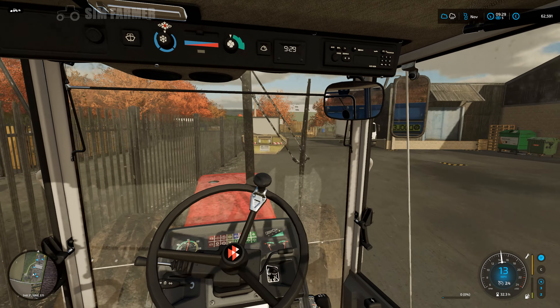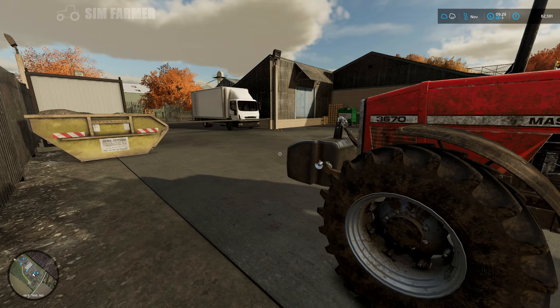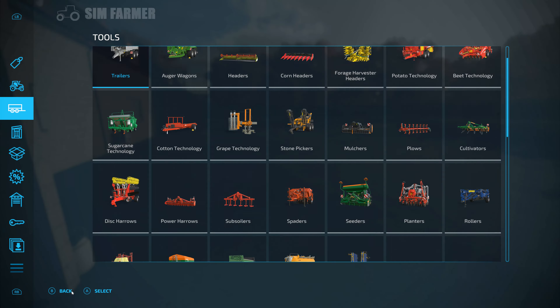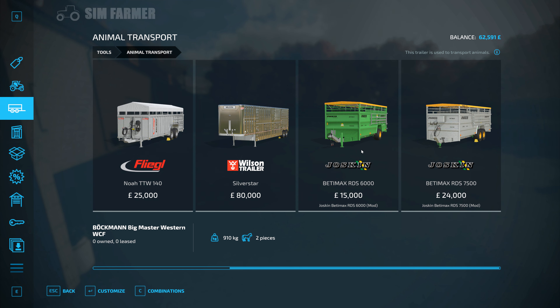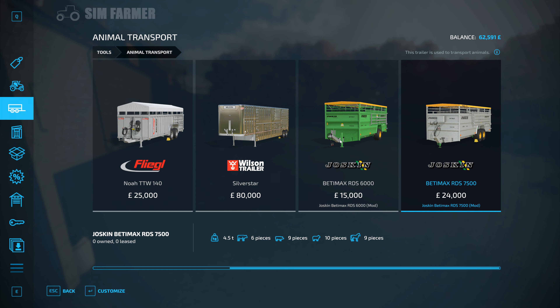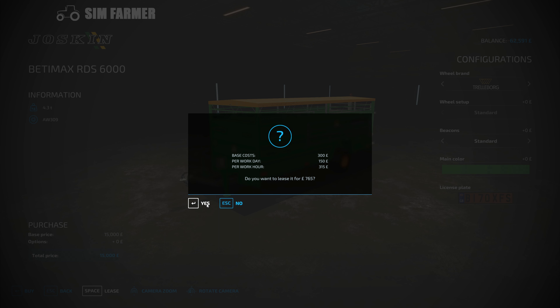We'll leave our trailer down here for now and then go and lease the animal transport trailer. We've only got three choices out of the mods I've got — this one is by far the cheapest and also takes the most cows. The bigger-looking double-axle option at seven thousand five hundred only takes six cows, and the base game one also only takes six. So yeah, we'll go with this one. We'll just lease it as standard — seven hundred and sixty-five to lease that.